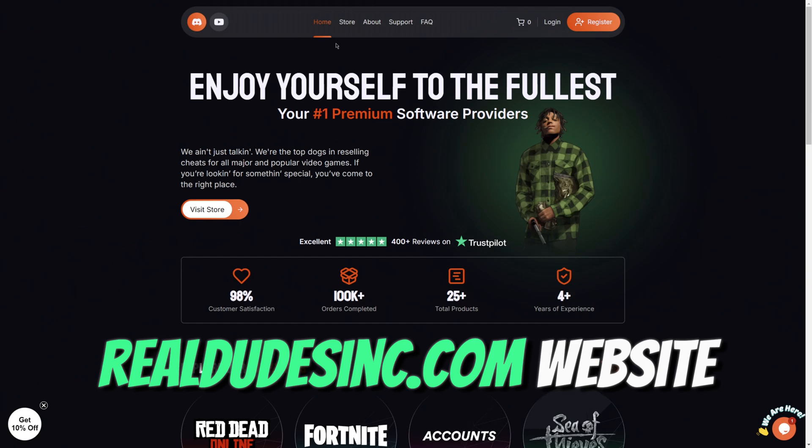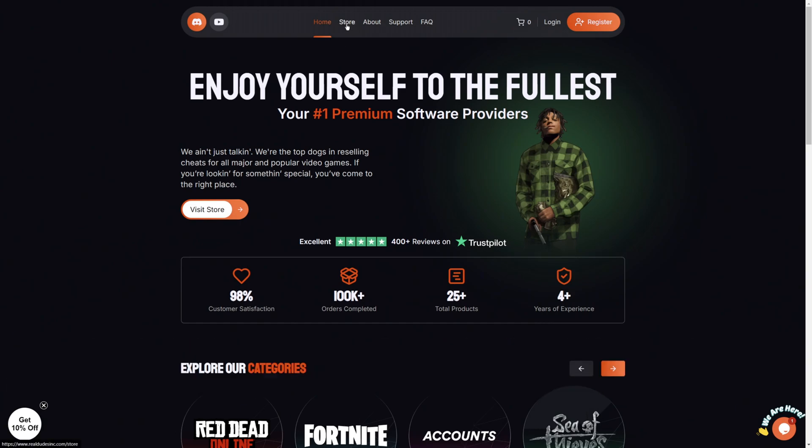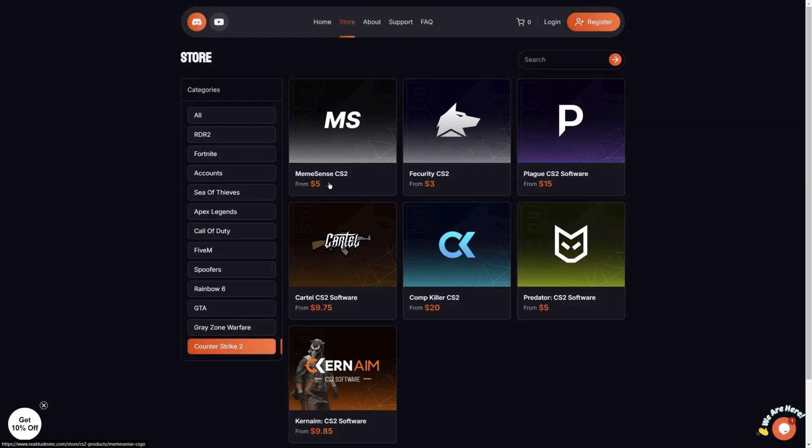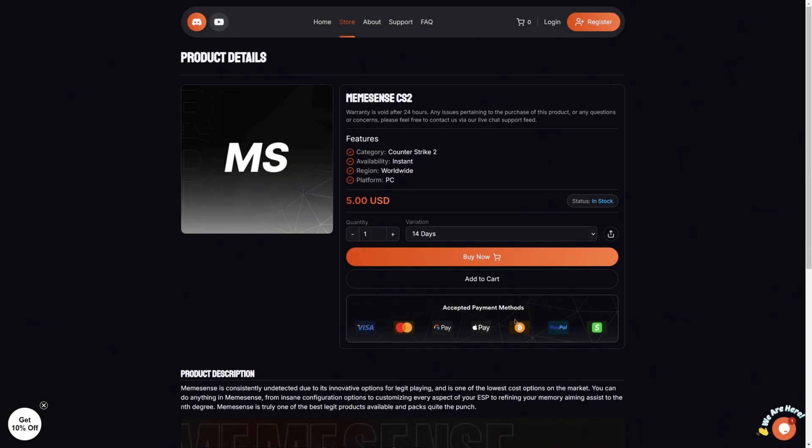...you can go to the realdutsing.com website, navigate into the store, then select Counter-Strike 2, and here you have MemeSense CS2 — that's where you can buy it. Now let's get back to the video.